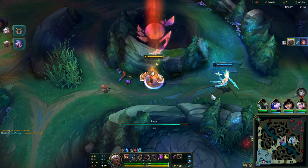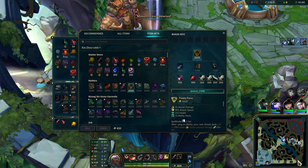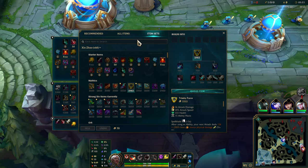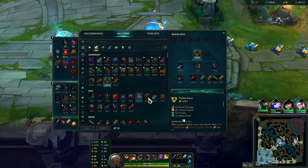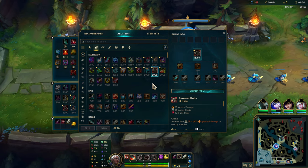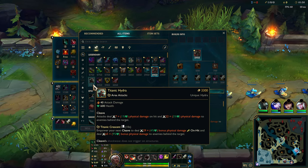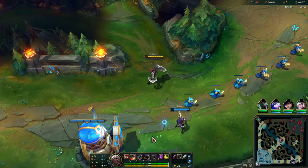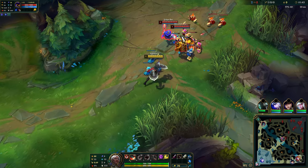Very nice, grab that first blood real quick. I'm gonna recall and grab an item since we were able to do that really quickly. Go ahead and grab a Long Sword, get a little extra 10 AD. She is more of a bruiser, I think, so that's probably what we're gonna aim towards in terms of items. I do like the wave clear of Ravenous Hydra — I think it's a pretty good shout overall. She has decent wave clear but it's not amazing. Titanic could work pretty well actually, though she doesn't really have any HP scalings that I know of, but she does have like just AD scalings all around pretty much.